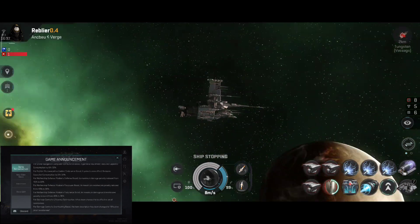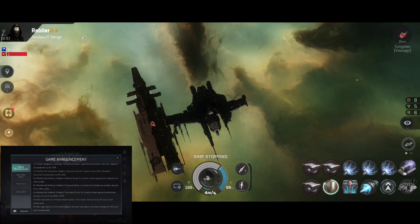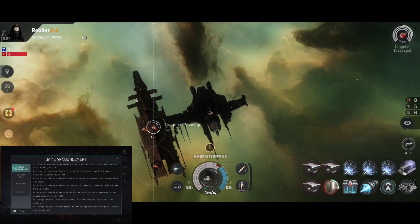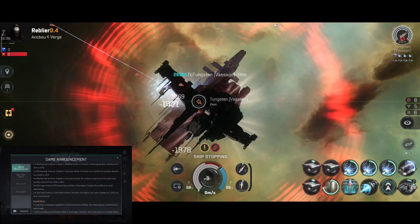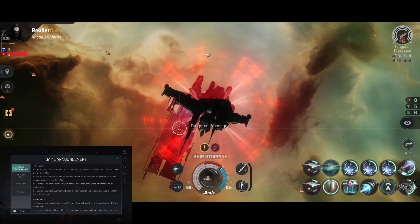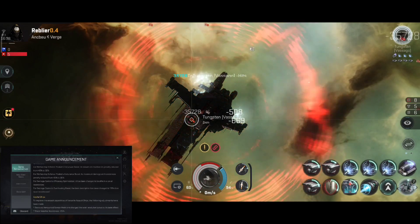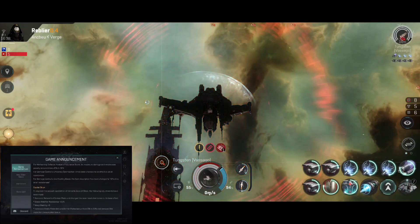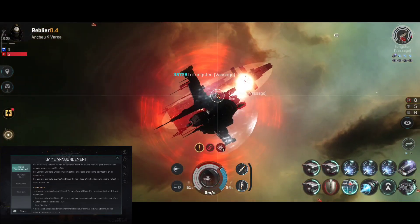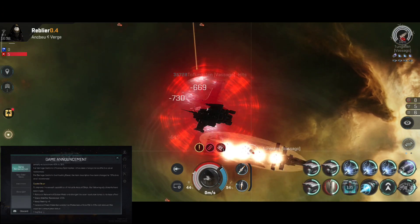That's quite big. For Fighter Micro Warp Drive Guides Endurance Boost, it gained a new effect reducing it from 40% to 30%. For Mothership Defense Modules Firepower Boost, its maximum resistance penalty reduced from 40% to 30%. For Mothership Defense Modules Endurance Boost, its maximum damage and resistance penalty reduced from 40% to 30%. For Damage Control Efficiency Optimization, it has been changed to be effective on all resistances. For Damage Controls Overheating Boost, the item description has been changed to effective on all resistances.